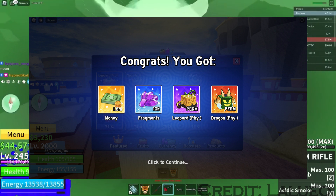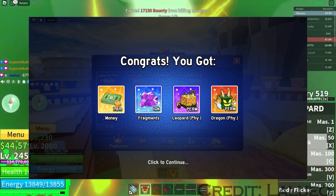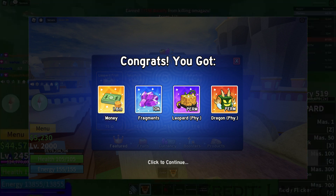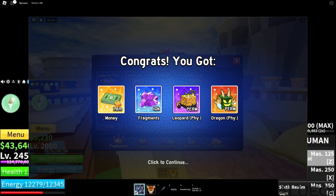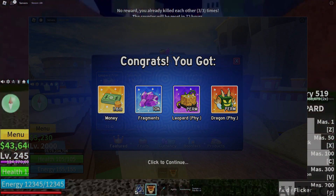If not, I think there might be a type of gambling system where you have to sacrifice fruits to get other fruits. For example, putting in a rumble fruit and having a chance to get Perm Buddha, or putting in Leopard and having a chance to get Perm Soul. Those are my theories of how to get Perm Dragon in the next update. Next time, I might do a video inside of this update. Comment down below your theories.